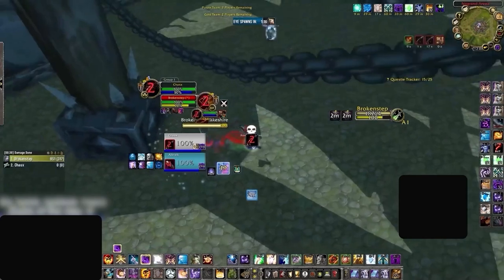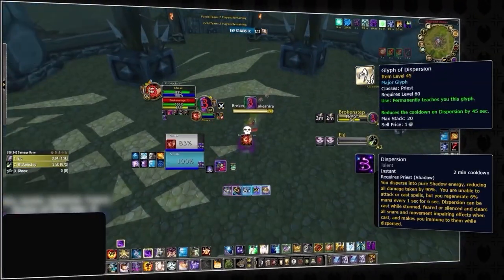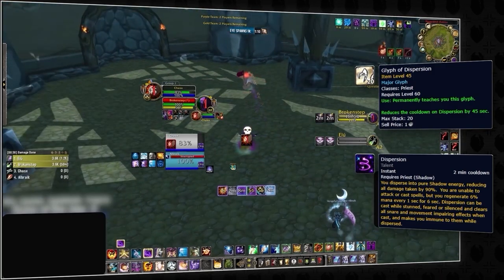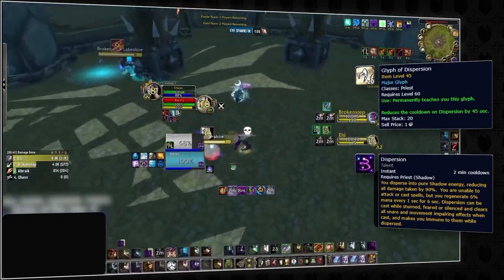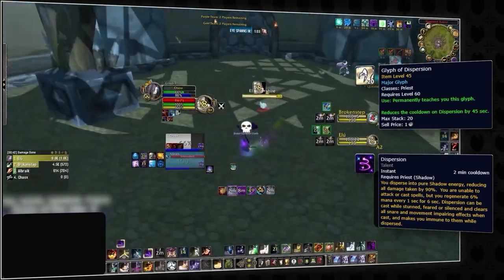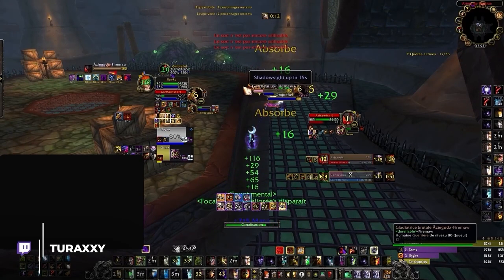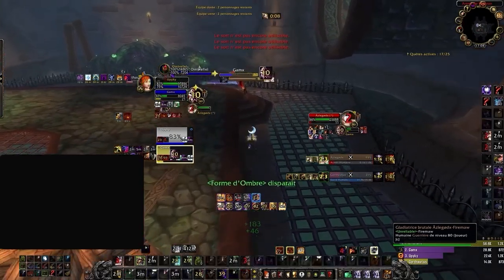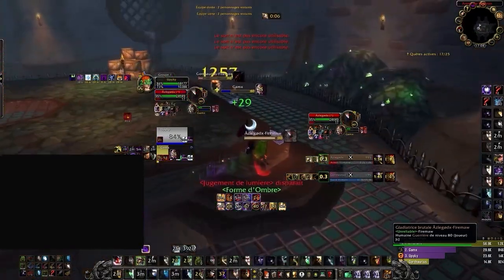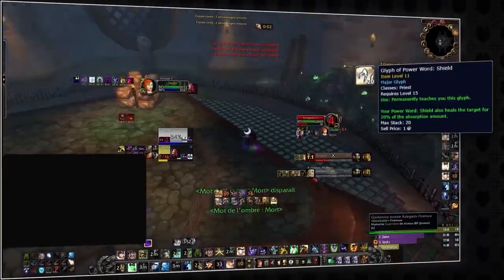To go with that you're then going to want Glyph of Dispersion. This is another must-have glyph, and while not that interesting, what it does is cut 45 seconds off your Dispersion cooldown, taking it from a 2-minute cooldown to 75 seconds — a must-have for both survivability and mana. Our third major glyph slot is open to customization and what you want to pick can depend heavily on your composition or even arena bracket. For double DPS 2v2, or any situation where you're not playing with a dedicated healer, we suggest Glyph of Power Word: Shield.